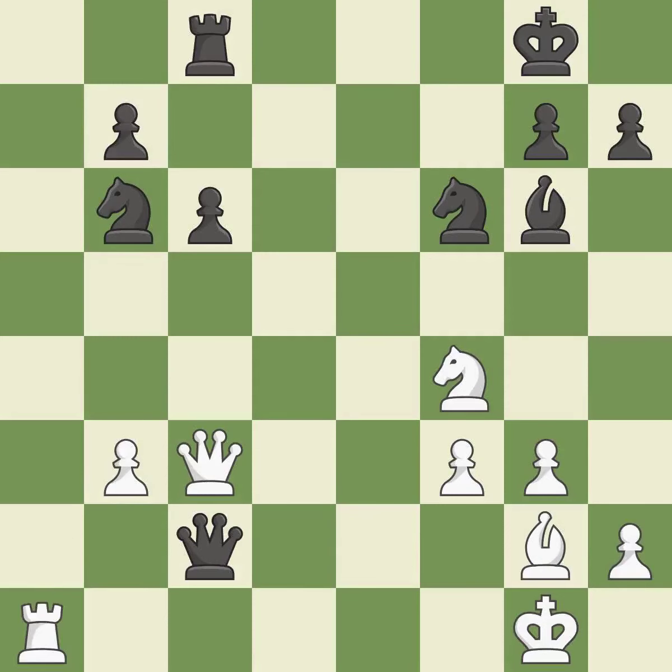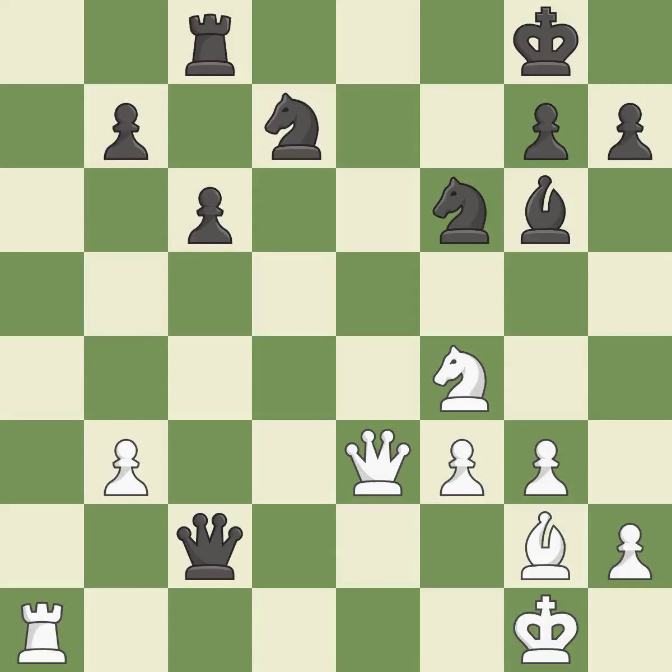This offers to exchange pieces of equal value. It is best. This attacks a knight, winning a tempo when it moves away. It is good. This move puts the knight on a safer square. It is best. This wins time by threatening a queen and forcing it to move away. It is excellent.